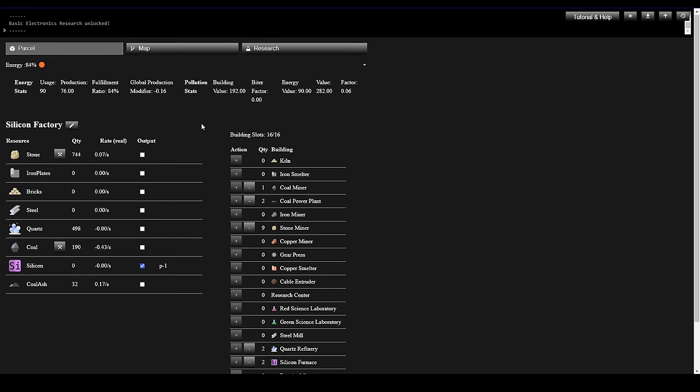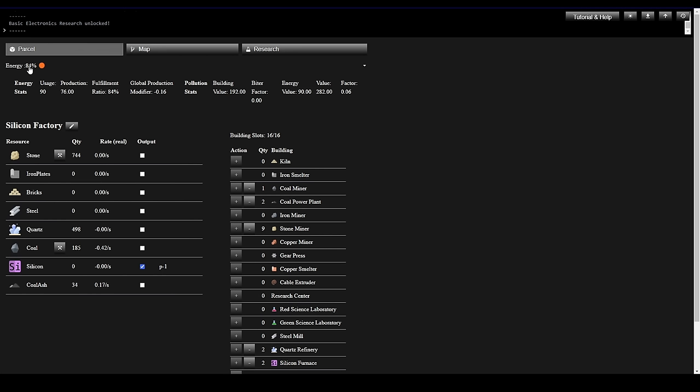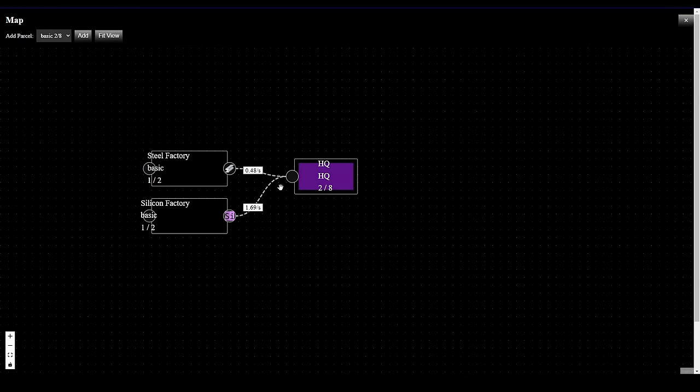Let's see what that did to our production rate — 1.69. Even with energy now being a little lower, that's not bad at all.